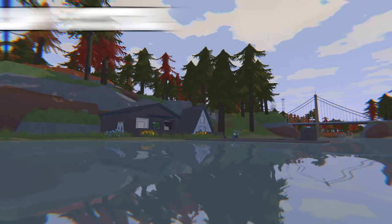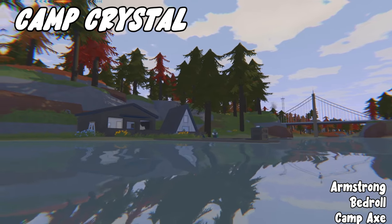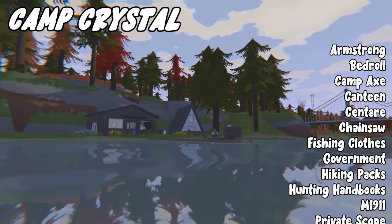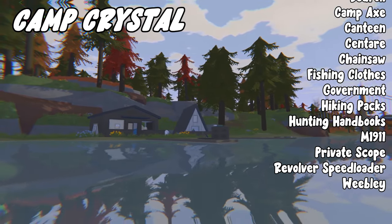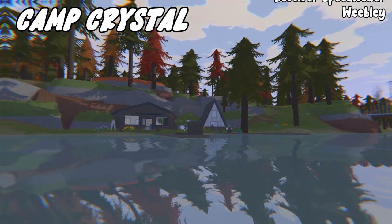Next we have Camp Crystal, which is a very small location. From here you can get: Armstrong, bedroll, camp packs, canteen, centauri, chainsaw, fishing clothes, fishing rods, food, government, hiking packs, hunting handbooks, M1911, private scope, revolver speed loader, and Weebly.